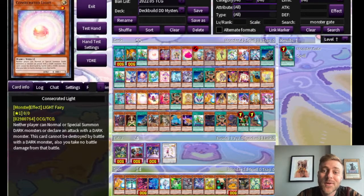Hey everybody, Dewey here. Welcome back to Deck Building Deep Dive, where we scour Yu-Gi-Oh's 10,000 card pool for potential tech options to play with a particular archetype.